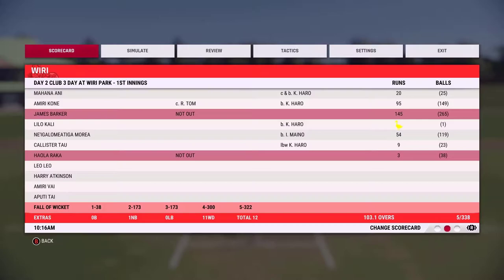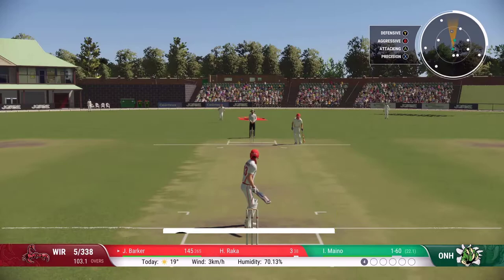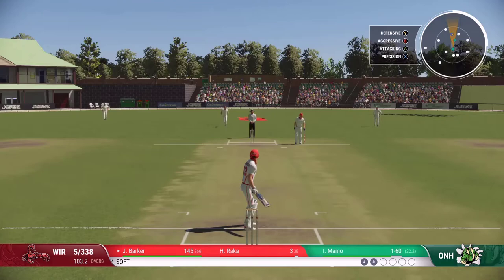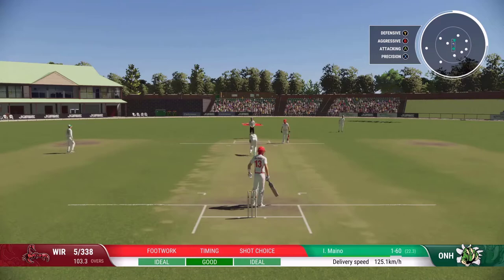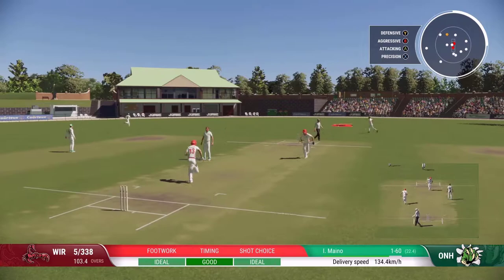Hello everyone and welcome back to Cricket 22 career mode, episode number 17. We are on 145 of 265 deliveries facing up against Maino. We've made one significant change to the difficulty - I've made all the ball lengths display as white, so I can no longer tell the length just from the color. This increases the difficulty, which is good because batting was getting a little too easy. We'll see how we cope with it today.